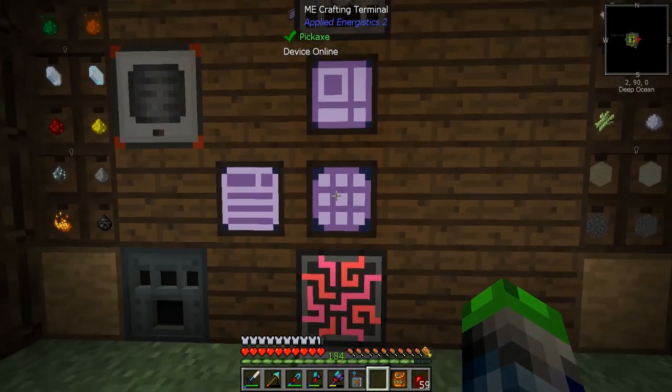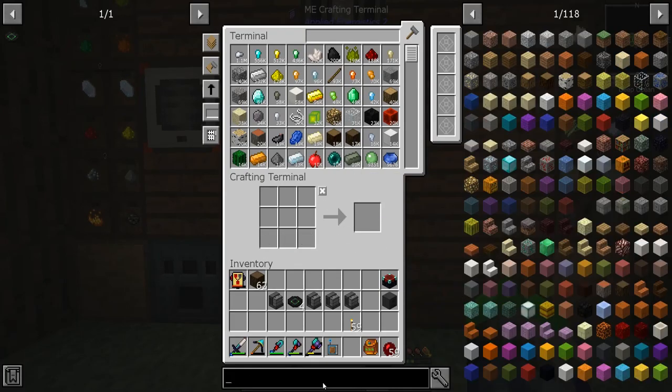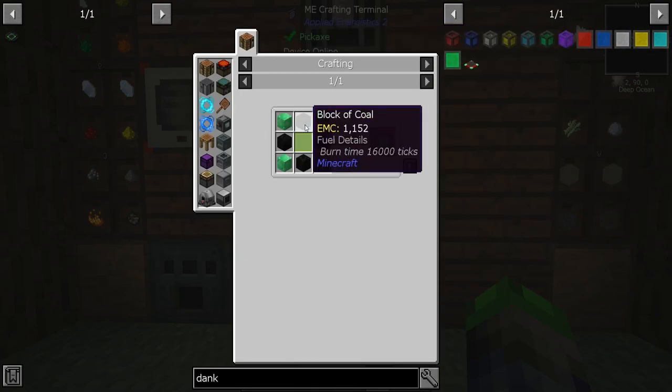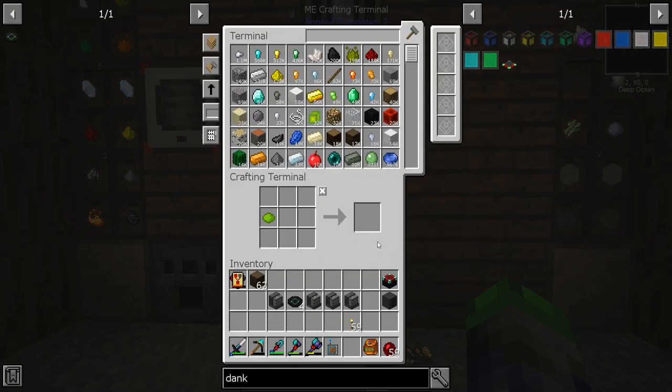Let's go ahead and make up something quite cool. We're gonna make a Dank Null to start off the episode. Let's see here, we need some of these.